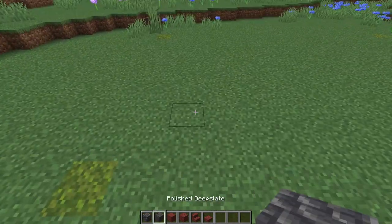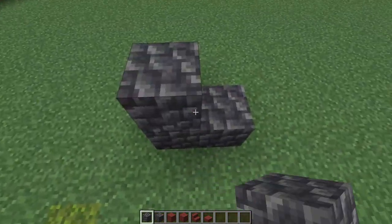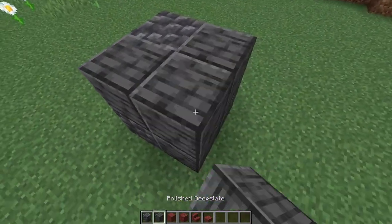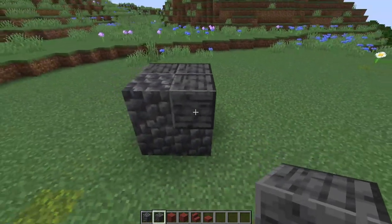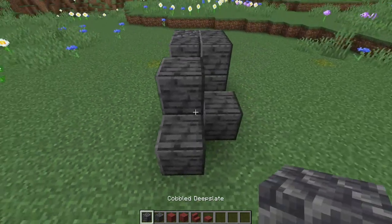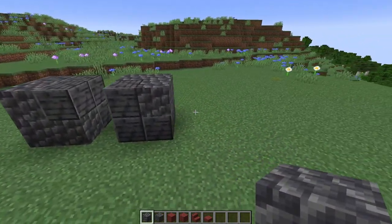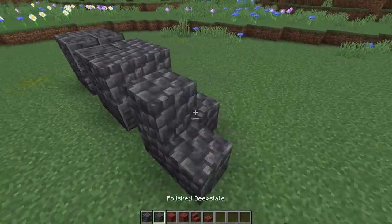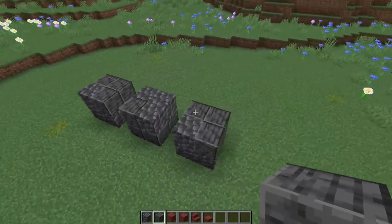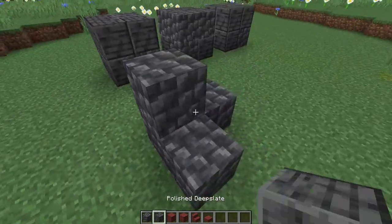We're going to start with the feet using the cobbled and polished deepslate. We're just going to do four of one type of block on a corner, then go ahead and fill in the other four with the other type of block. Then we're going to go one block over and do the same thing. It doesn't matter which block goes in which corner — it's really just random for texturing. Let's do a third one like so. That is one side of the sniffer. For the other side, we're going to skip three blocks and do the same thing on this side.